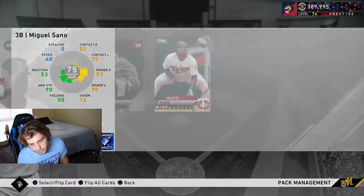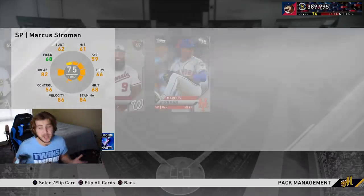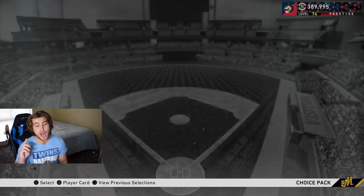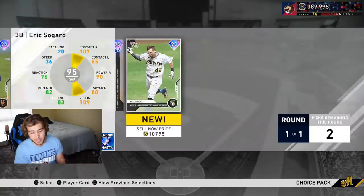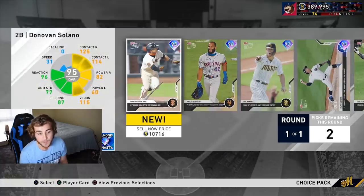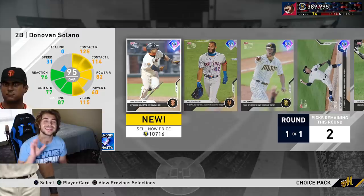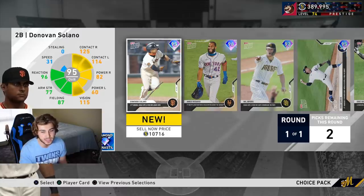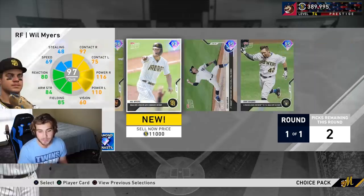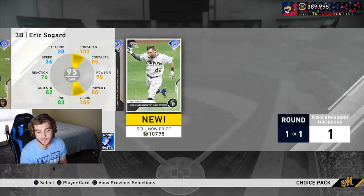We also get Miguel Sano — hard to be upset. Glad I busted out mom's credit card for the extra packs. Keep in mind: top-style cards look like they'll be needed for August Player of the Month, so I wouldn't sell them yet — especially since they weren't in the conquest map pack locations.